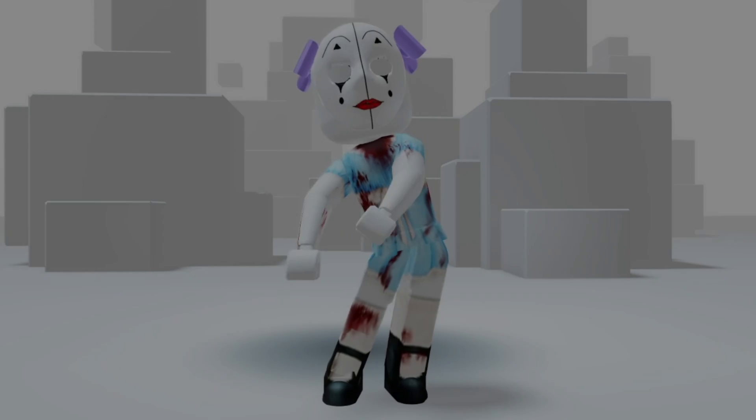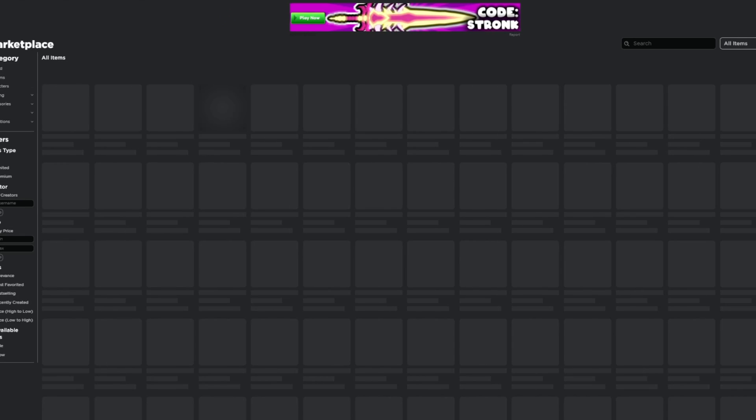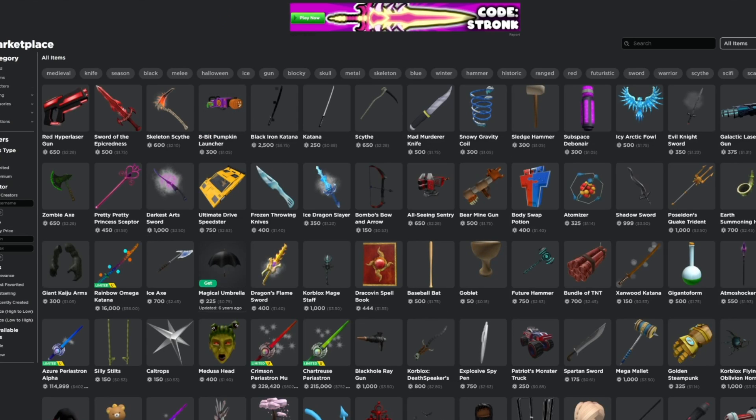So I did everything this girl said, and in the middle of recording this video, I noticed that the item has been actually deleted. When I click on the item, it brings me back to the Roblox catalog. I will inform you guys for an update when there is a new fake Korblox.